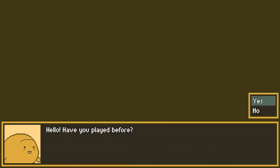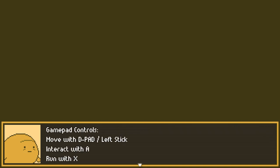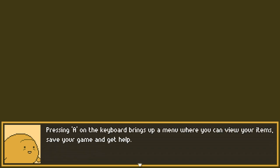I'm very excited. Hello — have you played before? No. Controlling Moop is simple. You can use a keyboard or a gamepad. I'm using a keyboard. Those are gamepad controls — here are the keyboard controls. Move with the arrow keys, interact with space and run with shift. Pressing A on the keyboard brings up a menu where you can view your items,